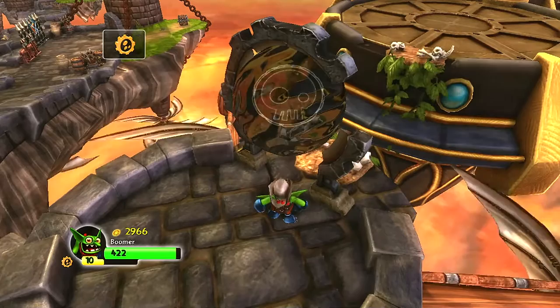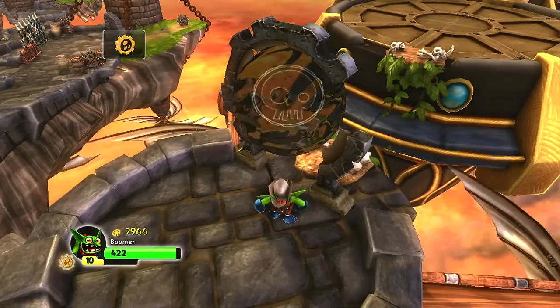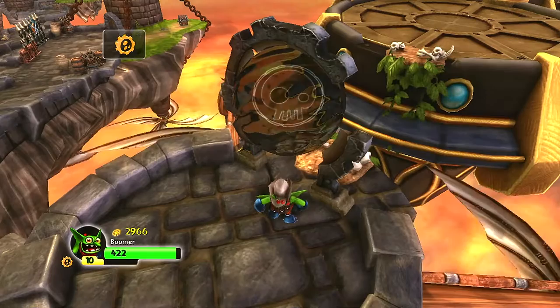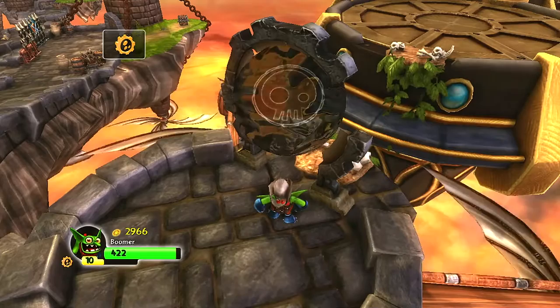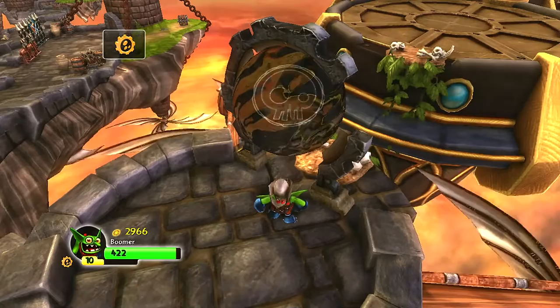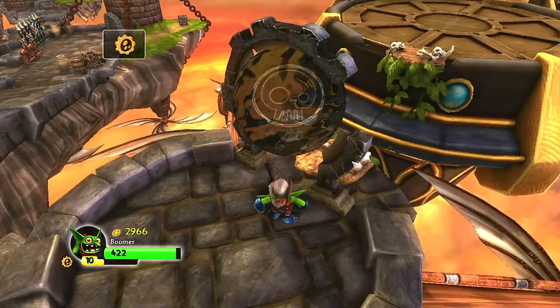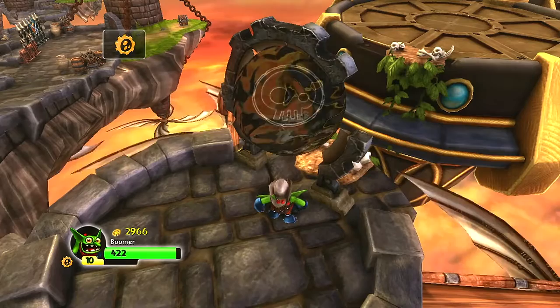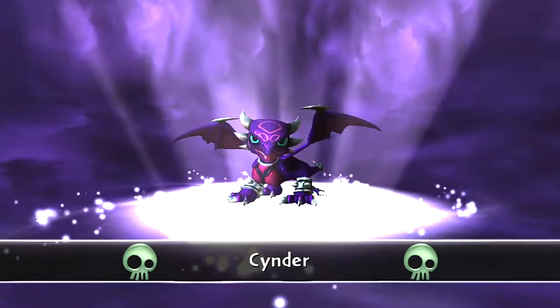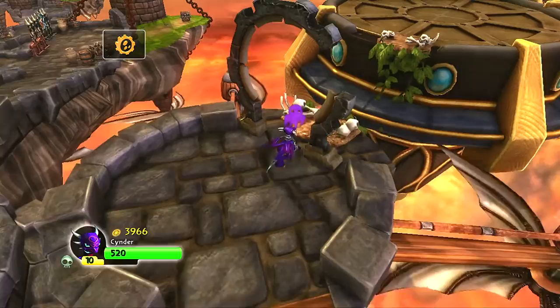We need an undead fellow over here. Let's grab into my bag of Skylanders. We need undeads — that's Stealth Elf, that's Trigger Happy, that's Flame Slinger, that's water element, air element, magic element, earth element... I don't have one. Wait — there we go. Cinder! Cinder to the portal of power, that's where. We got Cinder in there and we should be able to walk across with this magical bony bridge of bones.